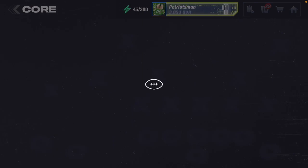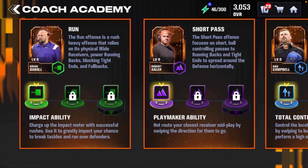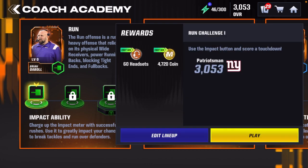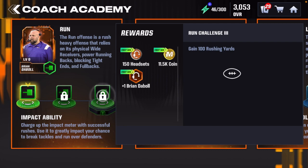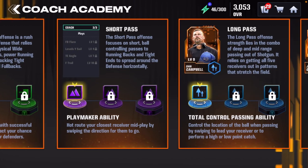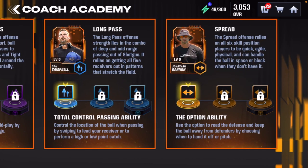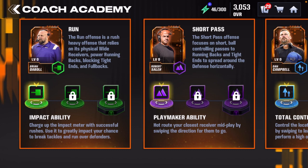Once you go to the Coach Academy you'll see all these events to unlock coaches. You will have three events per play style — the Smash Mouth, West Coast, Vertical, and Spread playbooks. Each one gives you coins, and at the very end of each you will get a coach: Brian Daboll for Smash Mouth, Robert Sala for the short pass, Dan Campbell for the Vertical, and Jonathan Gannon for the Spread.